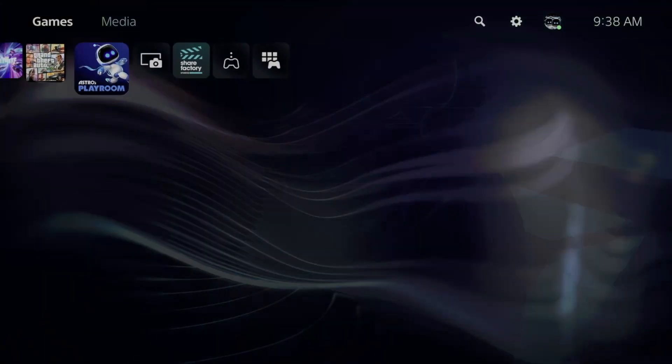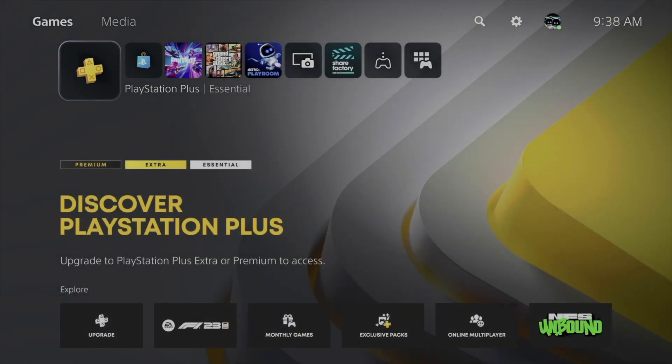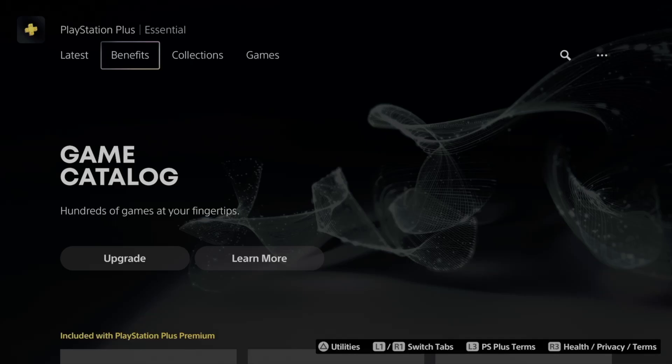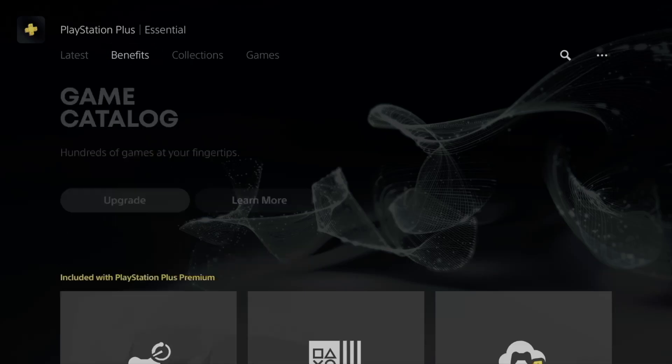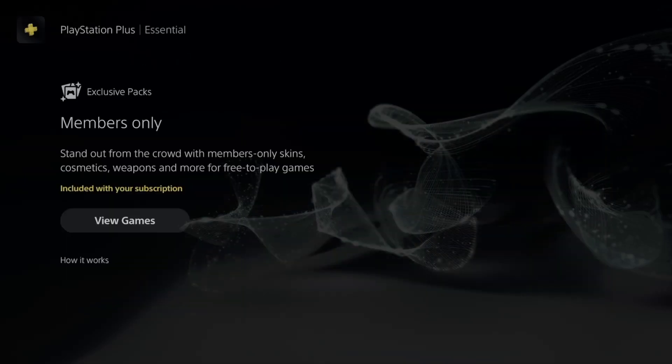Hey guys, in today's video we're going to go over PlayStation Plus packs. Let's go into PlayStation Plus, scroll down, go into Latest and Benefits — that's your second one — then scroll down and you're going to see Exclusive Packs.